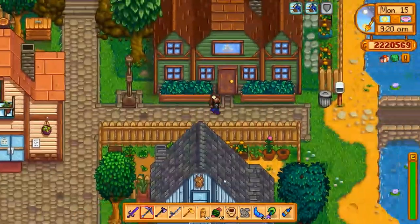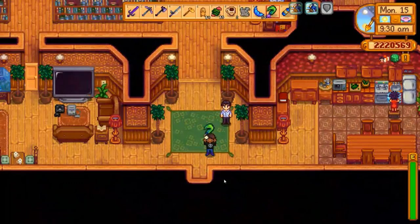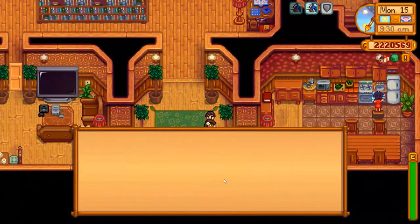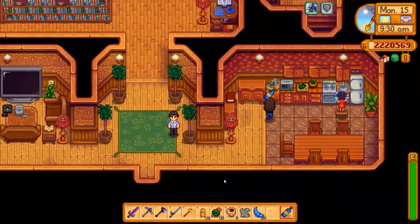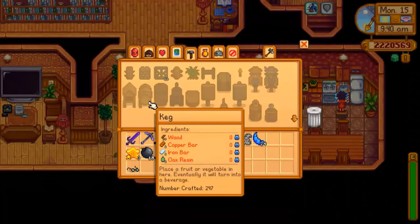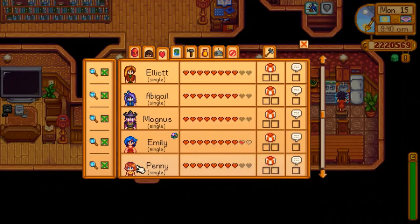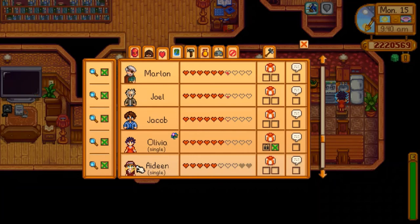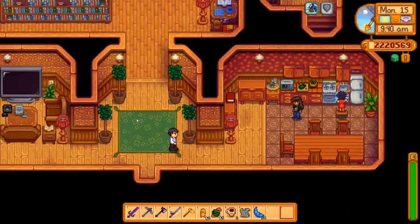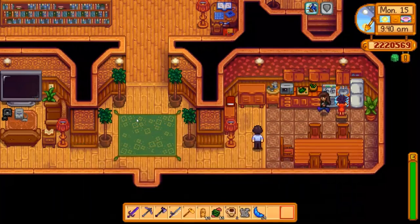Let's go find Olivia. She's at home. There's Victor too — let me give him his gift first. This is absolutely incredible, thank you. Let's see what she thinks of this crystal fruit wine — a birthday gift? That's very kind of you, I love it. She was at like three and a half hearts before, and now we're up to six hearts. Not too bad.